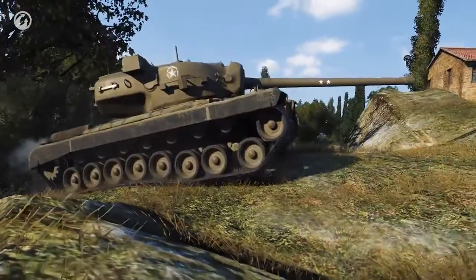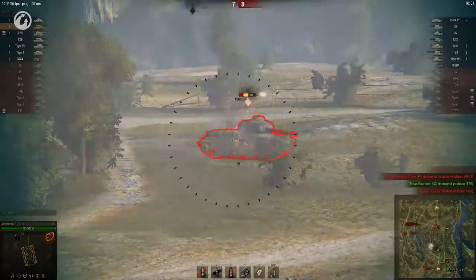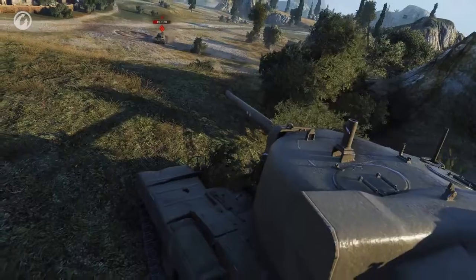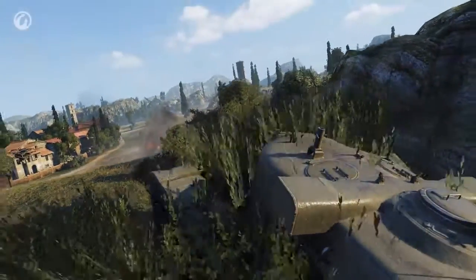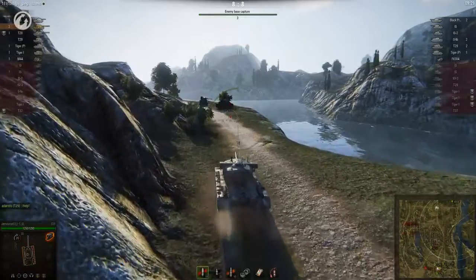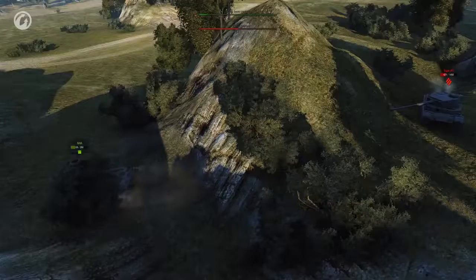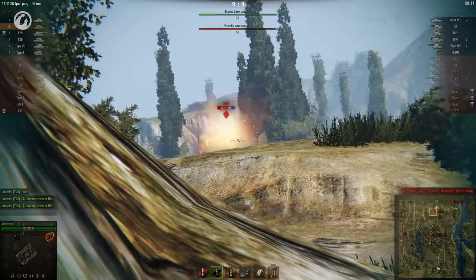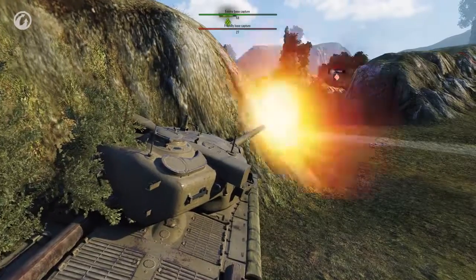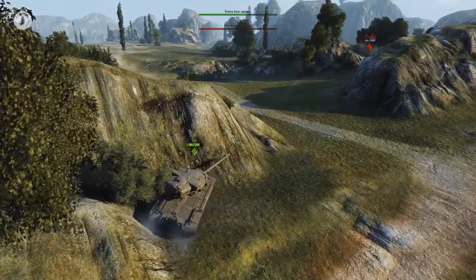A KV-3 volunteers as the first kill just as the Defender's Instinct sends JamesSun back to defend the base. The T29 climbs to a good vantage point and ambushes the IS. On the map the situation looks great, but the Defender is not convinced. There are two enemy heavies at the base. The Tiger Porsche gets through to the arty, but JamesSun manages to reset the capture. The allied capture is advancing quickly, while JamesSun is busy killing the Tiger. Is the game about to be won?